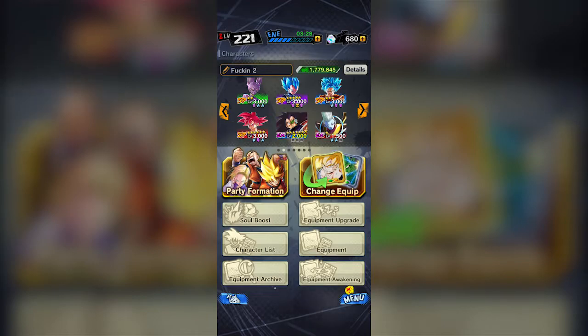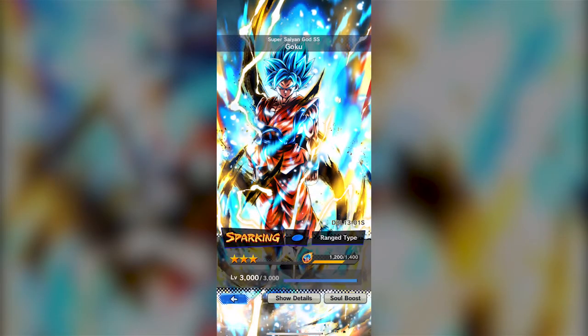We're going to be breaking down all four of the new featured characters, which in my opinion is maybe the best pool of featured characters this game has ever seen. Not Vegito — we're not breaking down Vegito because I don't have him. We're going to start with Super Saiyan Blue Goku, or as they officially name him, Super Saiyan God Super Saiyan Goku. The official name is just weird and they contradict it a lot. But anyway — Super Saiyan Blue Kaioken Goku — this character is awesome.